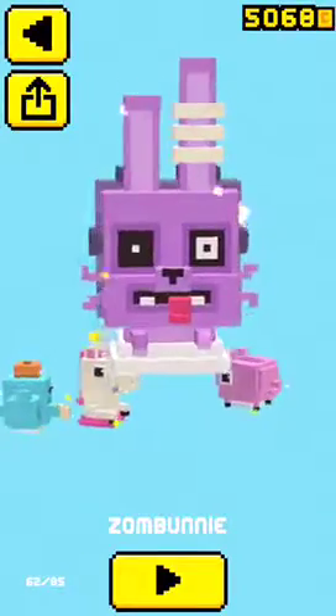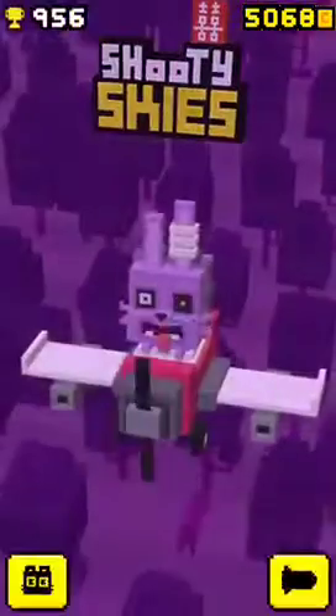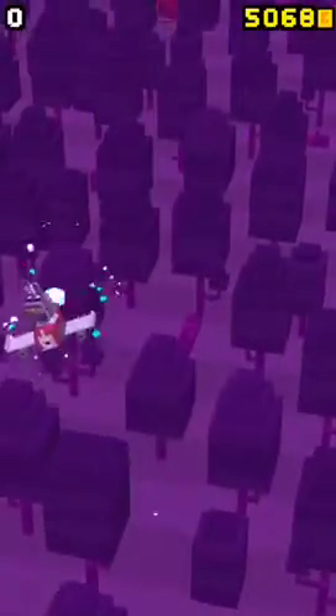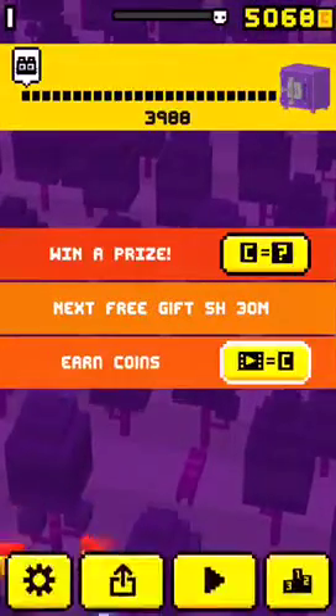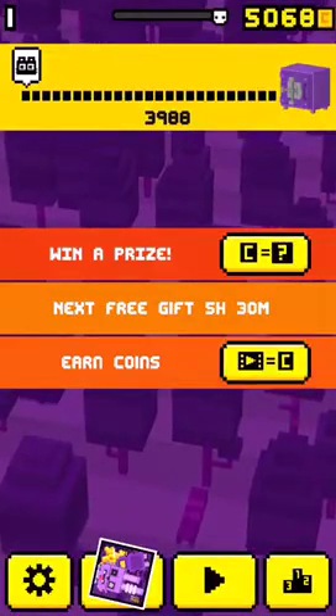To get Zombunny, I will show you how to get him, because he's hard to explain. You have to be the Fuzzy Bunny, the pink bunny with the headphones on at the very start. So you have to go to the side like this, and you wait here until something kills you. Like that. And then the next turn, you will have the Zombunny unlocked.